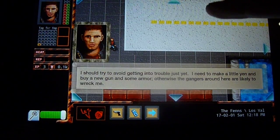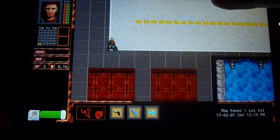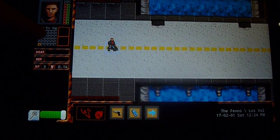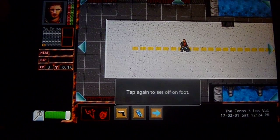When you start the game as a sandbox character, you have a taxi driver already. What I'm going to show you today is how to get a second one quickly. I'm going to head to a nearby location where I know there's a phone.